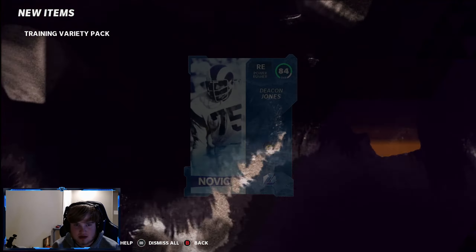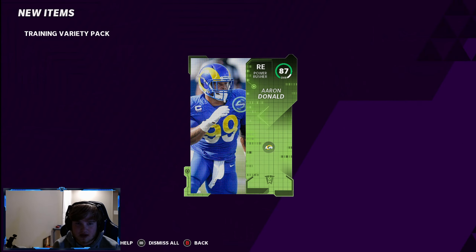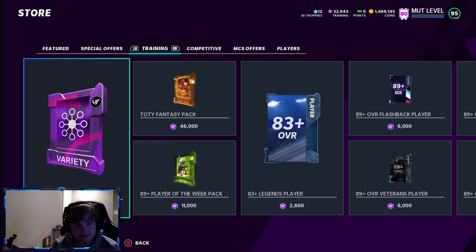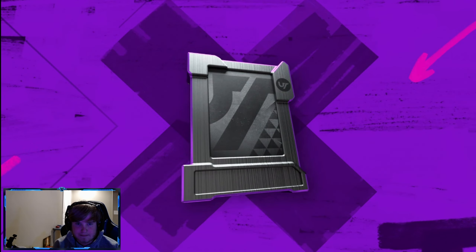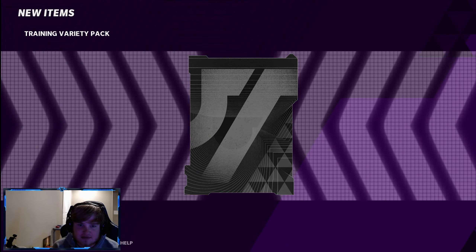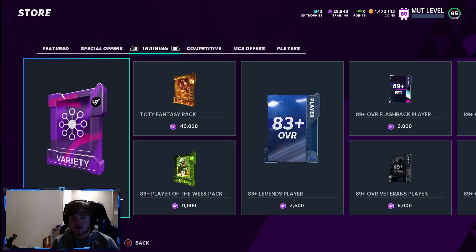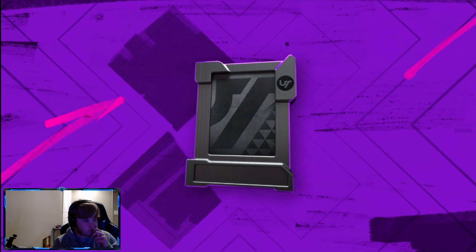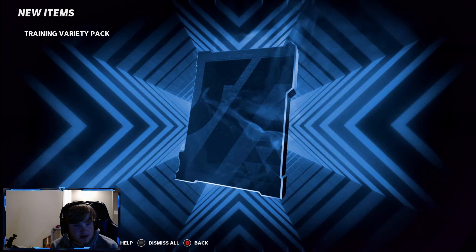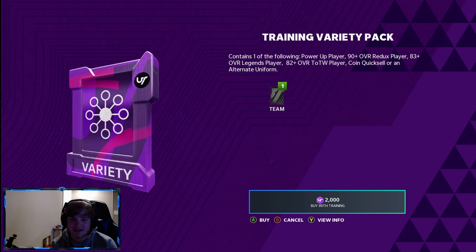We get a legend — 84 Deacon. I don't know which LTD I'd rather have, probably whichever one goes for more because I'd be selling. Aaron Donald 87 — still a dub, team of the week. Eagles classic — we got 15 packs left. 3k coins. 92 Diggs — that might have value because it's a team of the year card. Let's go.